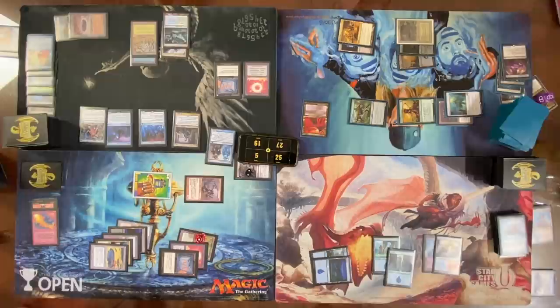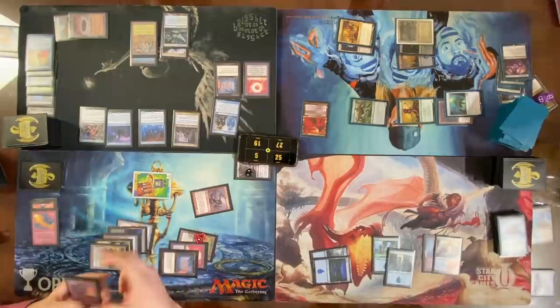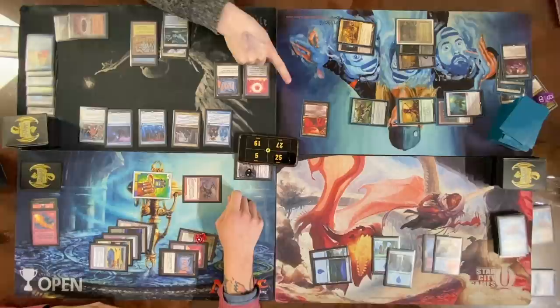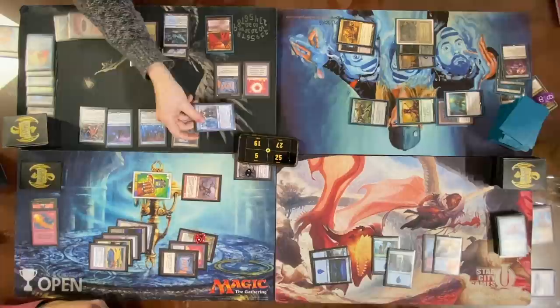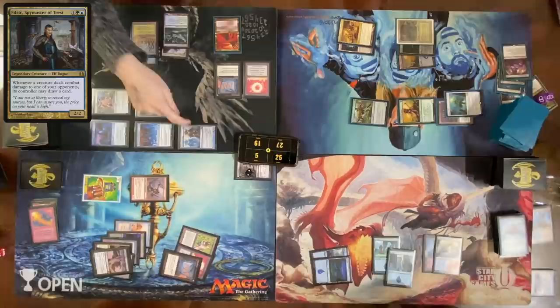Enter the battlefield as a copy of Zealous Conscripts — so my play to keep me alive doesn't work anymore. I'm crossed with a moral quandary: I have a Slaughter Pact. What do you do if you're me in this situation? You're gonna die either way, but you have a Slaughter Pact you can cast for free. Do you kill something on the way out or not? It doesn't help you win the game. I won't — casting Slaughter Pact doesn't increase my chances of winning.